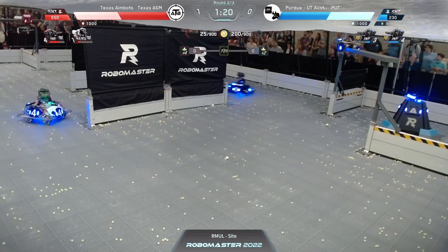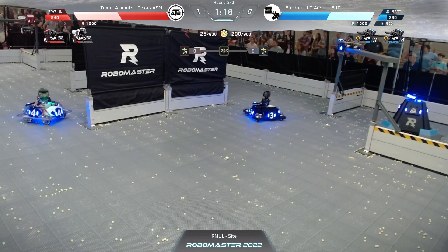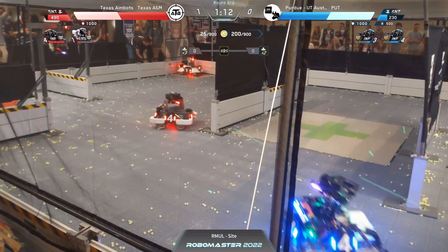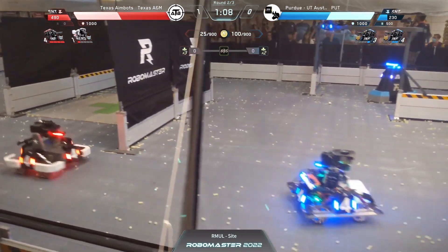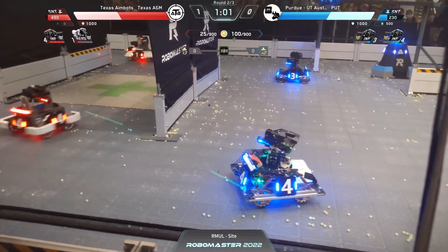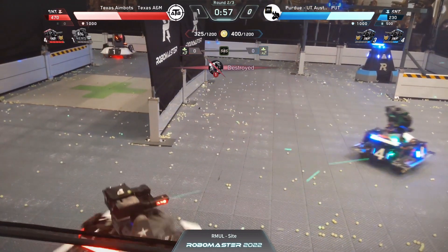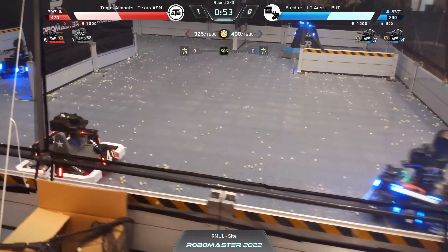TAMU's side is approached by blue standard four trying to get some damage. Purdue has got to make some moves — they've got one minute fifteen left and are starting to deal some damage. Red standard four comes in to defend the century; blue standard four fights back. We've got a 2v1 situation. The hero is aiming at the other century for a clutch shot. Elizabeth is doing a great job again in Texas A&M — red standard four goes in for the kill on blue standard four.